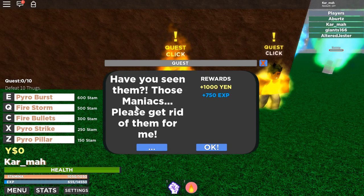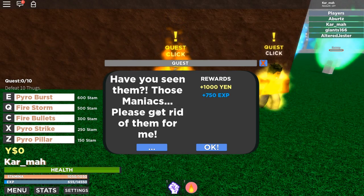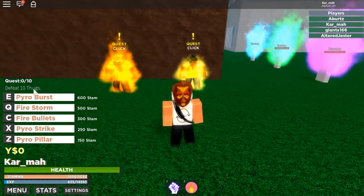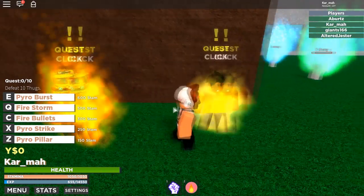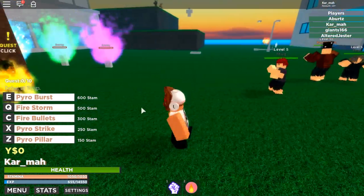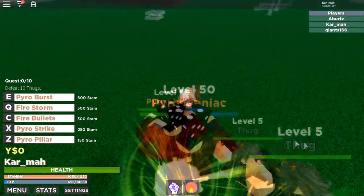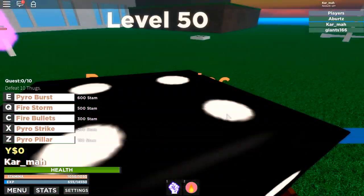The NPC says something like 'maniacs' — I'm sorry, I could not pronounce that word. I am not very literate. Anyway, 'please get rid of them for me.' The other quest, I'm not sure what it is exactly — I don't think it's in the game just yet because there are only thugs, and then there's a pyro maniac. Oh, maybe it is this guy.